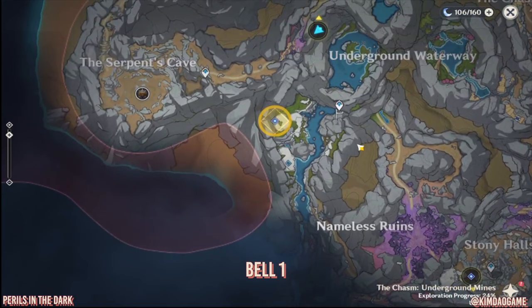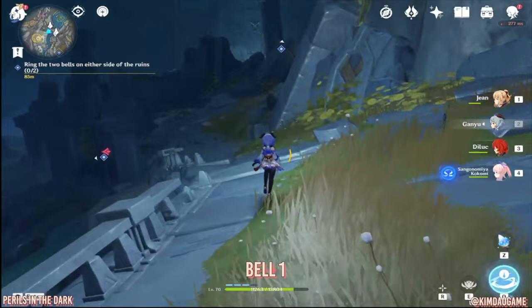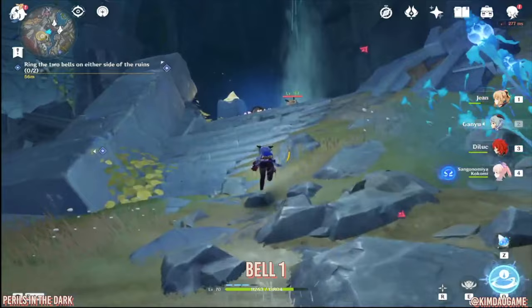So bell number one — let's teleport to the waypoint closest to it and head to that location. There's a little bit of climbing, not too much though, so we're just going to go around and you will find a Helichel camp.